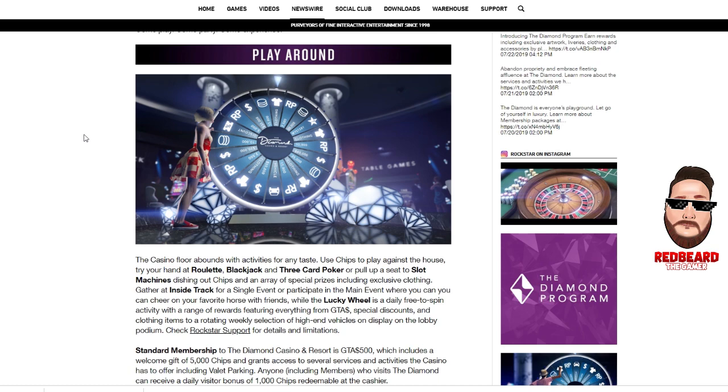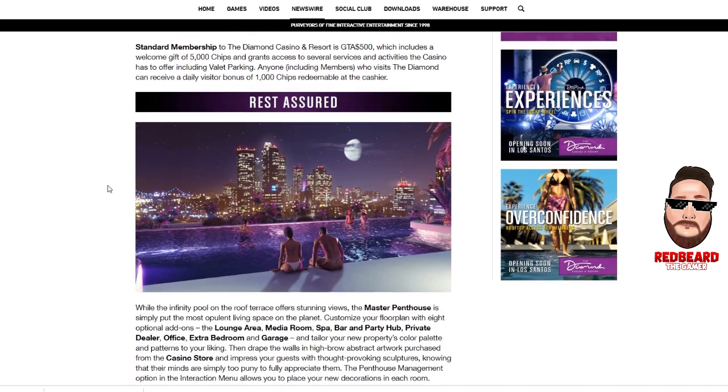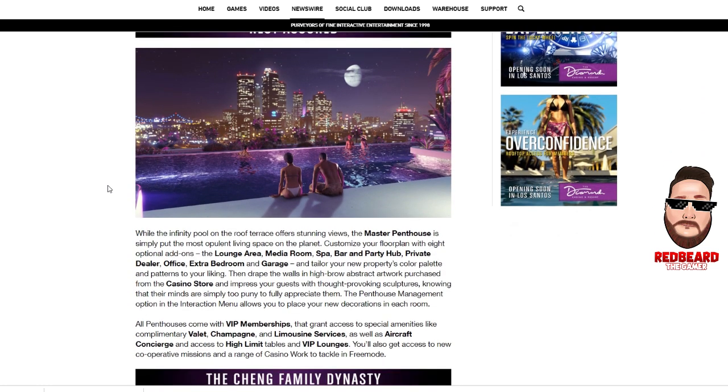Make sure to check the Lucky Wheel out every day — don't let it pass up because you'll miss your turn. Standard membership to the casino is just 500 chips, which includes a welcome gift of 5,000 chips and grants access to several services including the casino, valet parking. Anyone including members who visits the Diamond can receive a daily visitor bonus of 1,000 chips redeemable at the cashier.